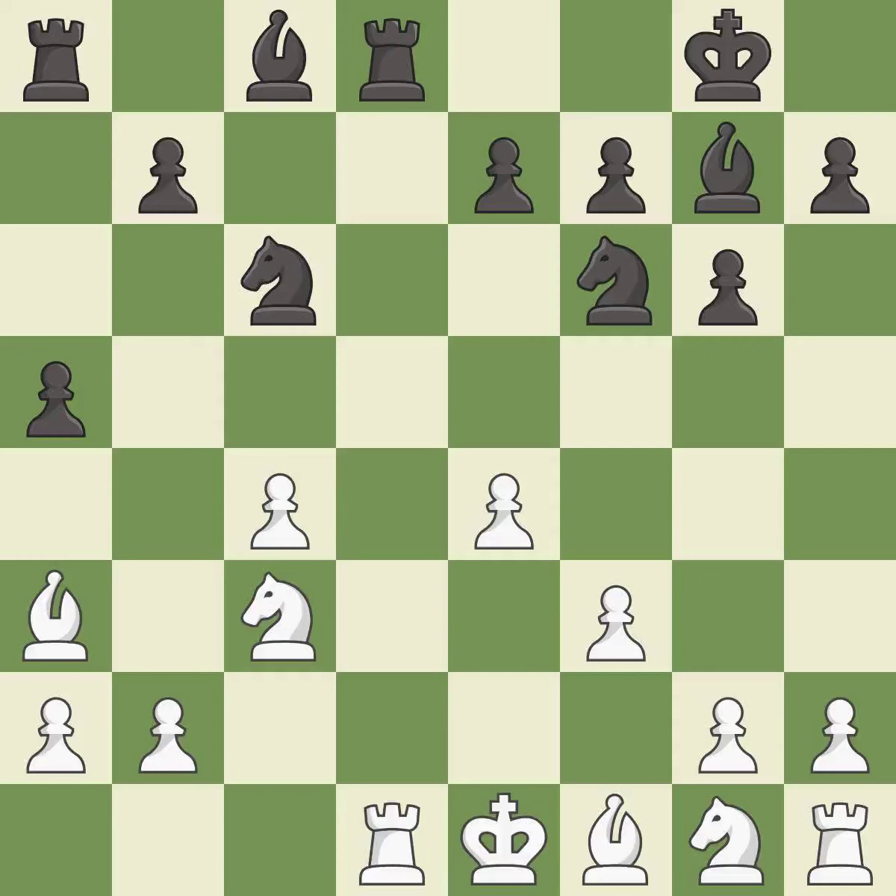This threatens to win a Pawn — it is best. The Rooks can see each other now, allowing them to provide mutual defense. This stops the opponent from being able to win a Pawn — it is best. This offers to exchange pieces of equal value — it is excellent.